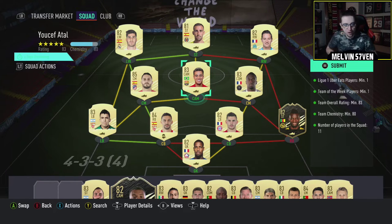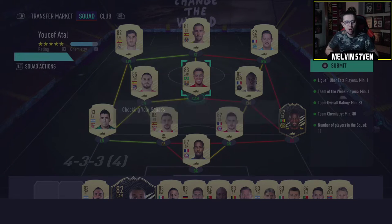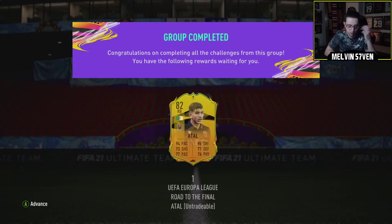Looking at the groups, Nice are currently 3rd but their group is really really close. Top is on 6, bottom is on 3, so it's hard to say whether they will qualify or not. Of course if they do, he will go up to an 84, but personally I think it's worth doing the SBC. I would recommend that you don't use players like I did — like Navas — I could have sold that and used someone else.